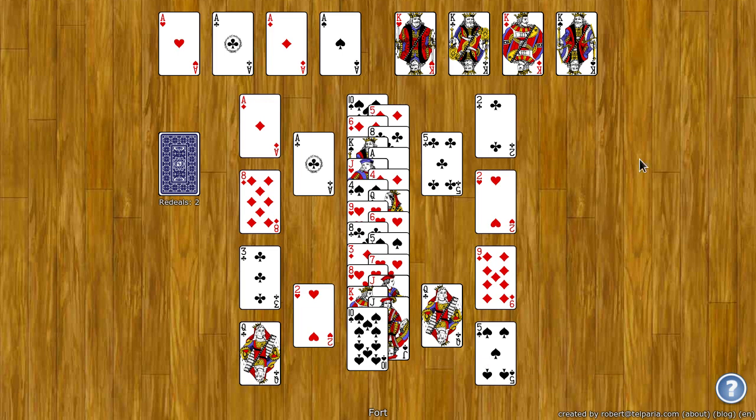The goal of Fort is to move all the cards to the top 8 foundation spots. The left four spots build up by rank and by suit from ace to king. The right build down from king to ace by rank and by suit.